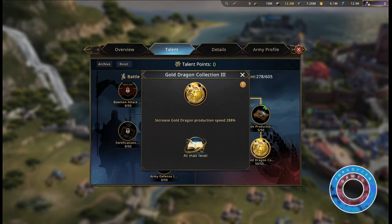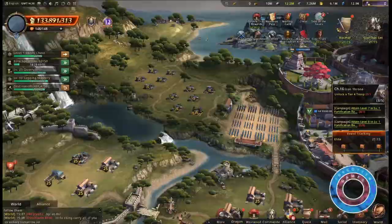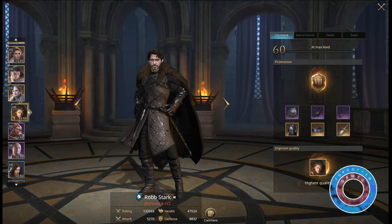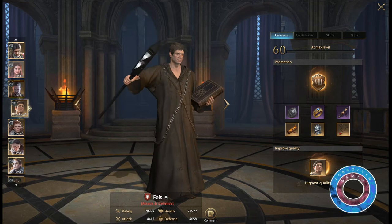The following commanders have Financial Knowledge, which increases gold dragon production by up to 50%: Rob Stark, Fais, Sorin, and Raymond.